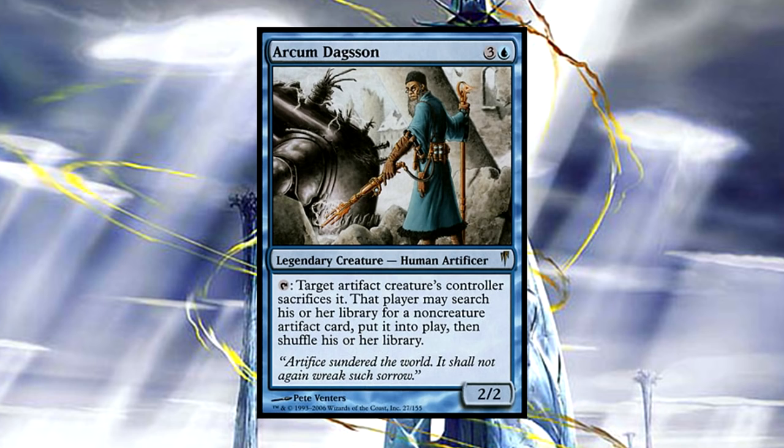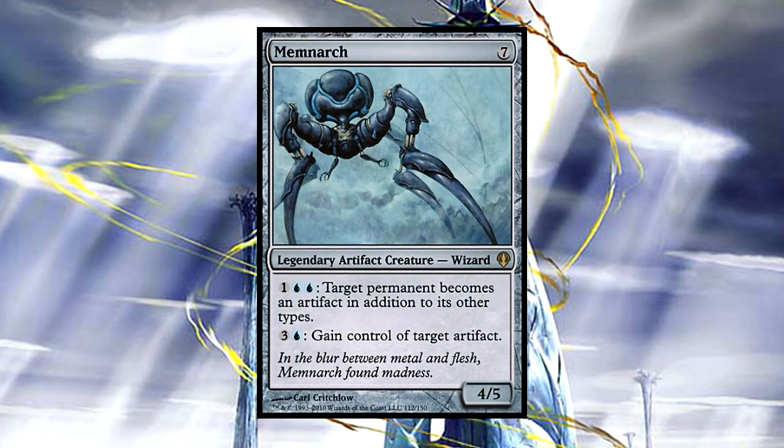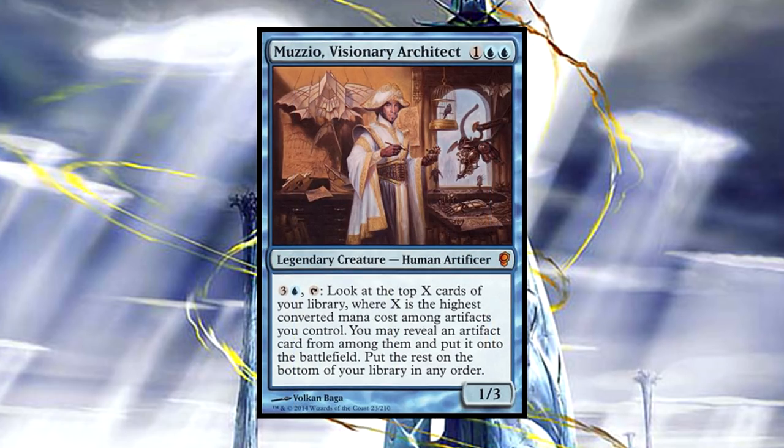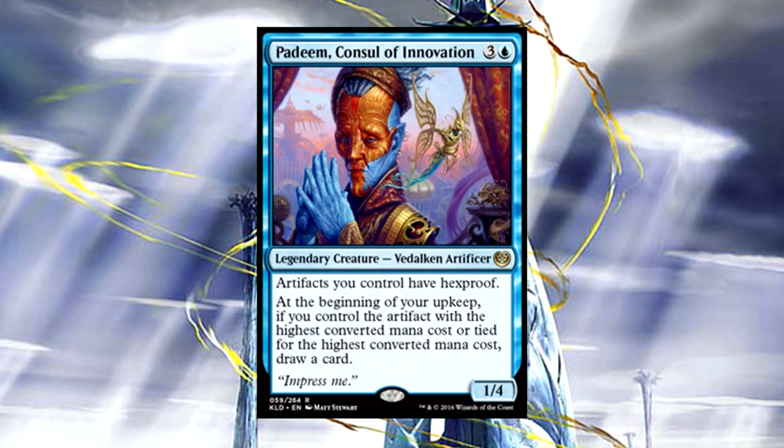We can use him in conjunction with Sidri to give legs to an unneeded artifact, and then use him to swap it out for a larger artifact. Master Transmuter is great for cheating in our costlier artifacts, and can even be used to blink herself if targeted. We have another great artifact legend, the infamous Memnarch, who can be used to steal our opponents' artifacts — or we can make their non-artifact permanents into artifacts and then steal them permanently. My good friend Muzzio comes in as another way to cheat artifacts into play, and Kaladesh's Padeem, Consul of Innovation, ensures our artifacts are safe from opponents' spells.